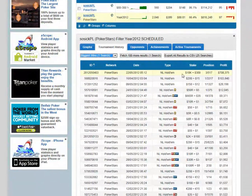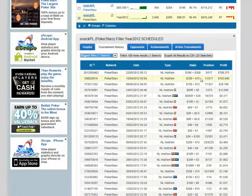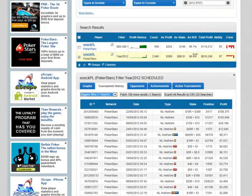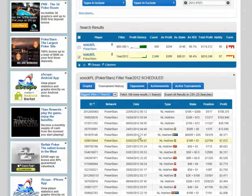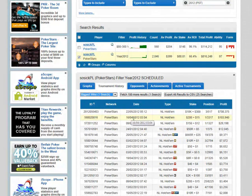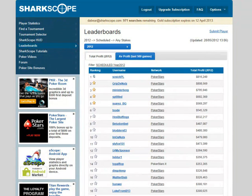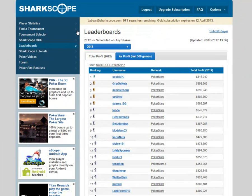Here's a big win — $700,000 from a $10k event on the 22nd of May, only 500 in the field, he finished third — they must have struck a deal. If you're not on the leaderboard for whatever reason, there's a Submit Player button — click on that, put your name in, and if there's a big win in there that's missing the system will find it after you've submitted yourself and correct the leaderboard accordingly.